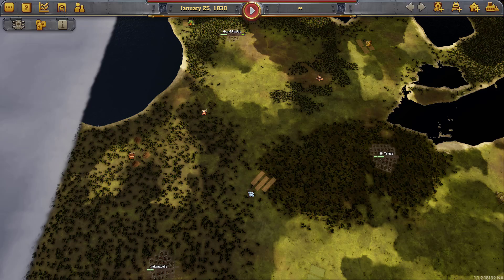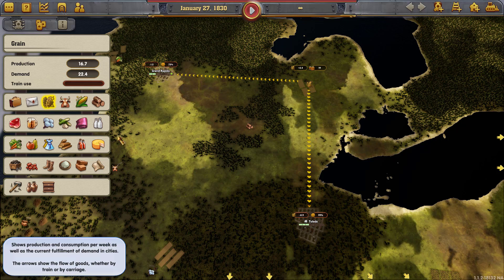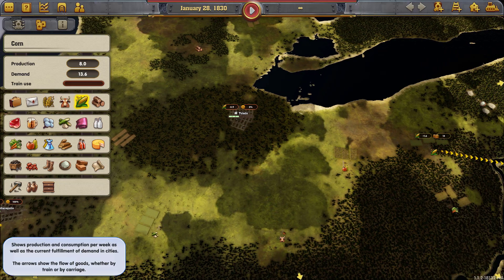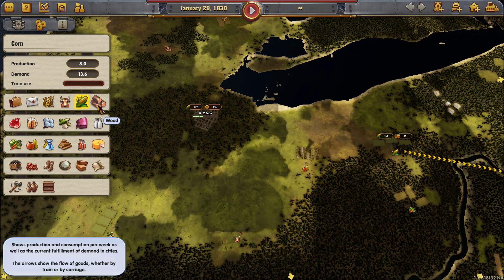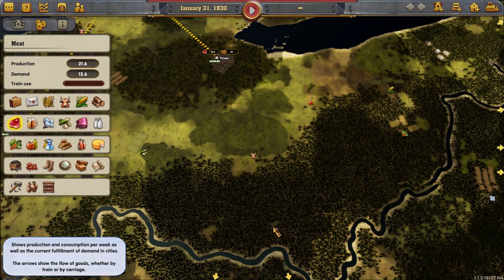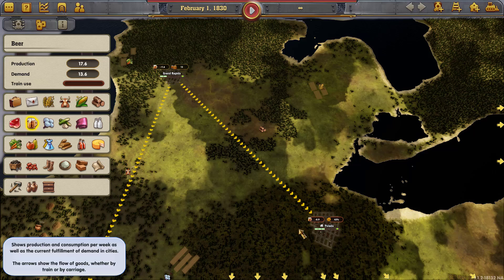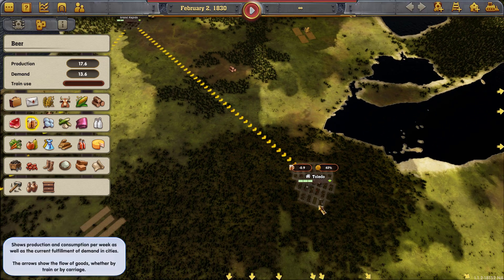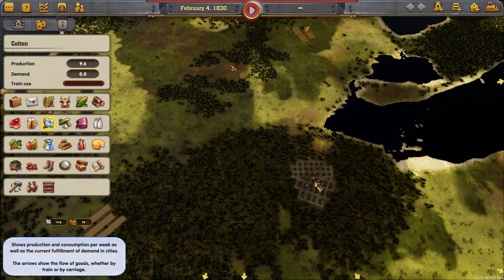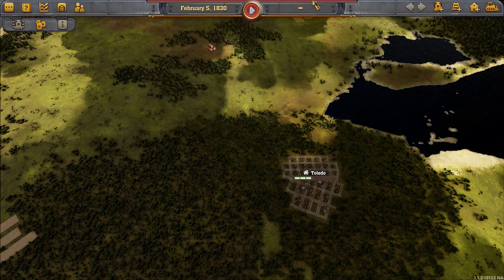Toledo gets pretty well supplied just by overland. They're getting good wheat supply and decent cattle supply overland. They're not getting any corn — it's too far away and it's all going over to Pittsburgh. They are getting some wood. They can take the cattle and turn it into meat, so they're feeding themselves. And they're actually getting some beer overland from Grand Rapids.